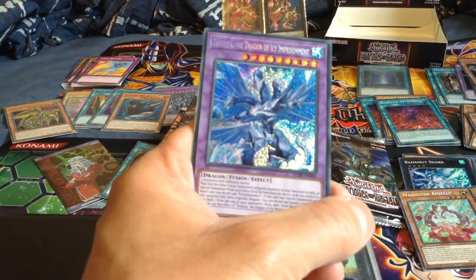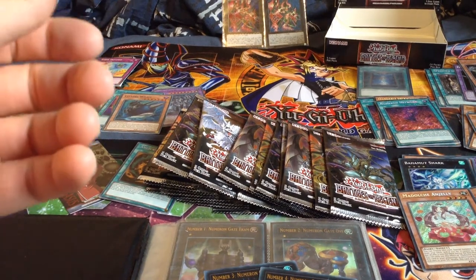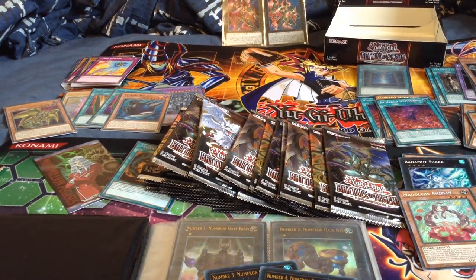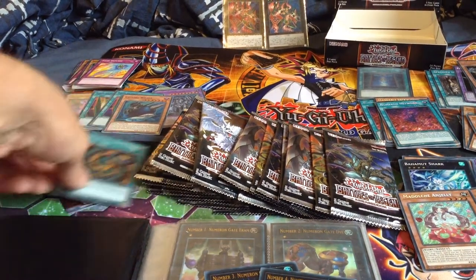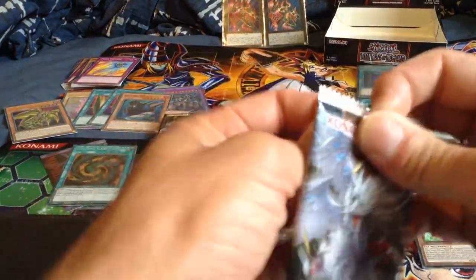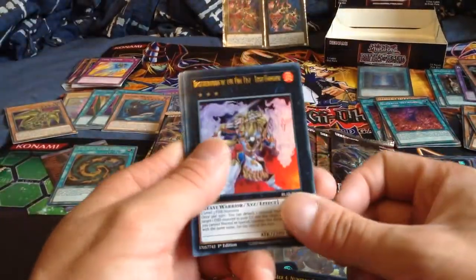I've pulled Trishula! It'll be a Structure Deck very soon - the Ice Barrier Structure Deck. We don't go in until next year because it finally gets it in November.